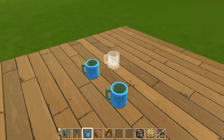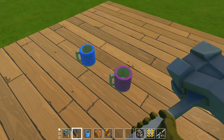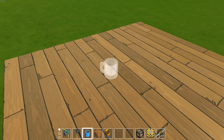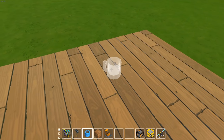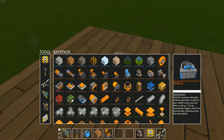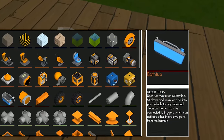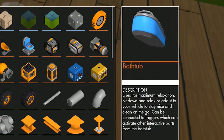So yeah, they added a mug to the game, and you can paint it and stuff too. I think I made a little bit of a bigger deal out of it than it really is — I just thought that'd be kind of fun, but it's not really that big of a deal. Wait a minute: 'Used for maximum relaxation. Sit down and relax, or add it to your vehicle to stay nice and clean, and be connected to triggers which can activate other interactive...'